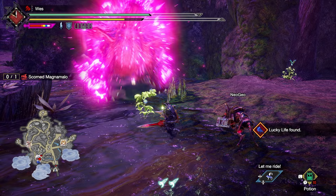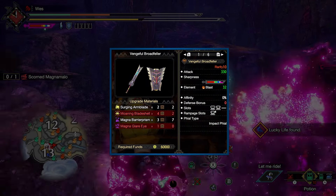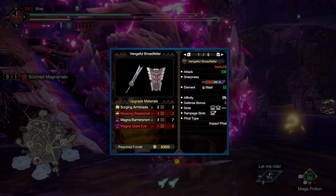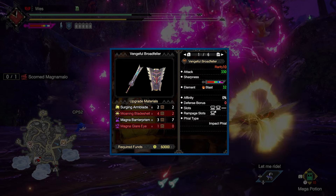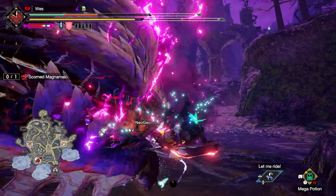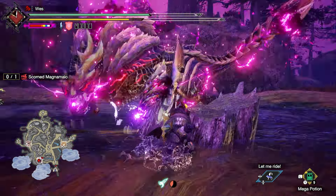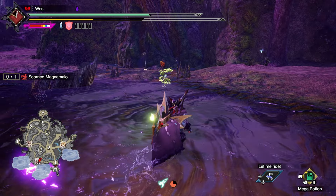At Master Rank 100, you can finally fight Scorned Magnamalo. Scorned Magnamalo's Charge Blade is a strong general purpose option with decent raw, purple sharpness, and blast element — which is just good on everything. You also get strong socket options and an Impact Phial. This is a solid choice, and rightfully so, since it's the last monster in the game. The armor has more skill-swapping and activation criteria skills — I'm not overly interested, and by the time you've made it to Scorned Magnamalo, you should know what you want and what's good.